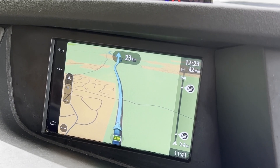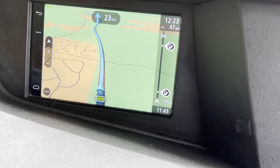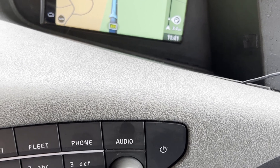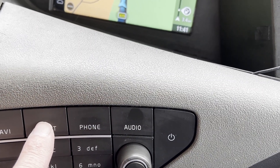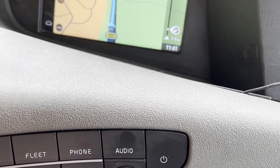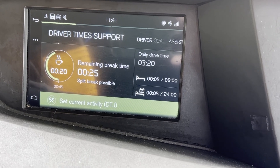To get rid of those nine pop-ups — if you have it, although I'm aware that not everyone does — press the Fleet button and that will give you different activities.